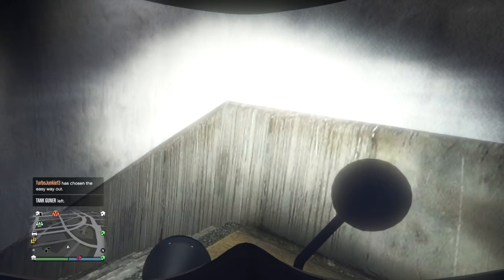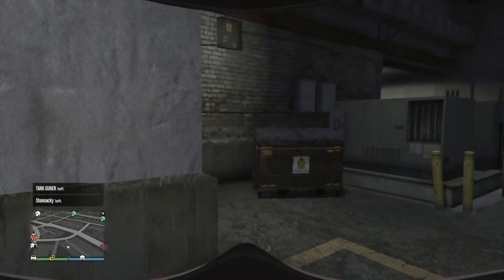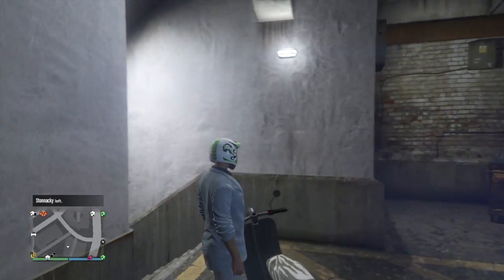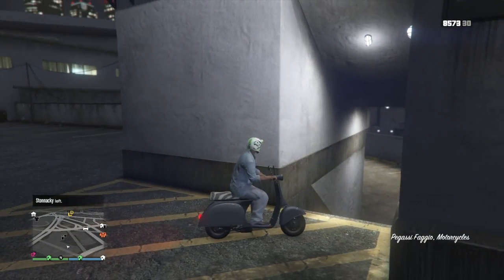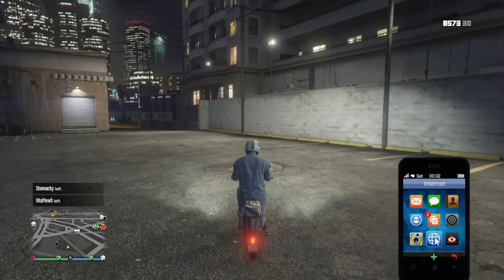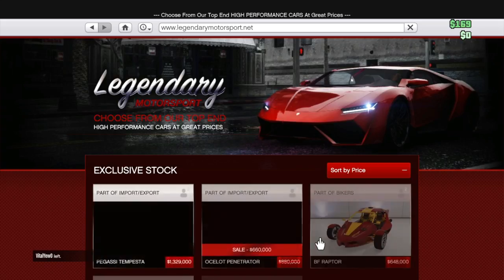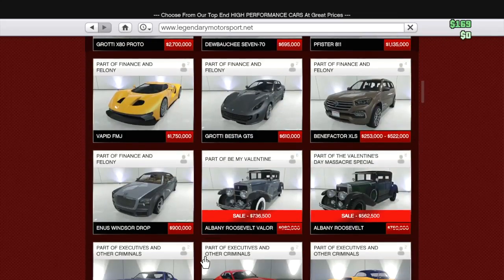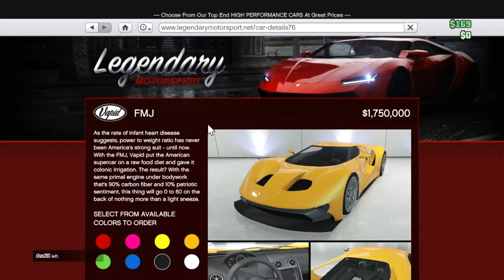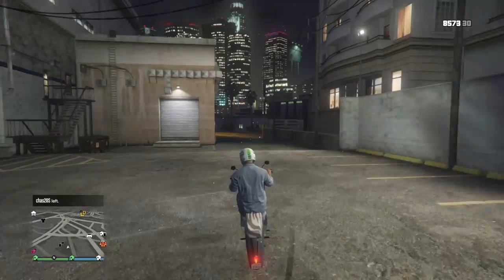Hey guys, it's Brown Wolf giving you another video. This video is about GT5, and I'll be showing you guys how to sell your car for the price you got it. If you already don't know, in GT5 if you buy a car it sells for less — like if you buy a new car and use it, it becomes a used car and sells for less. I'll be showing you how to sell your car for the same price you bought it. I bought this car, the FMG Rapid, for 1.7 million, and this is how you do it.